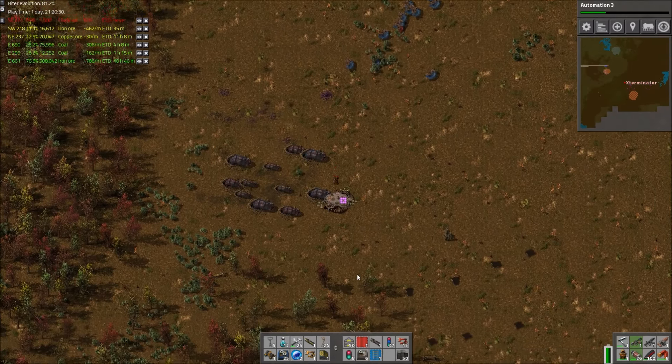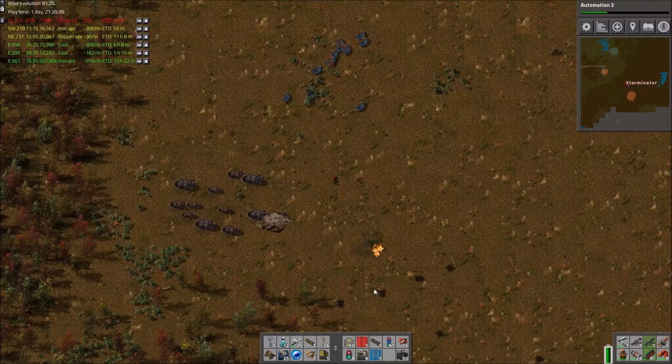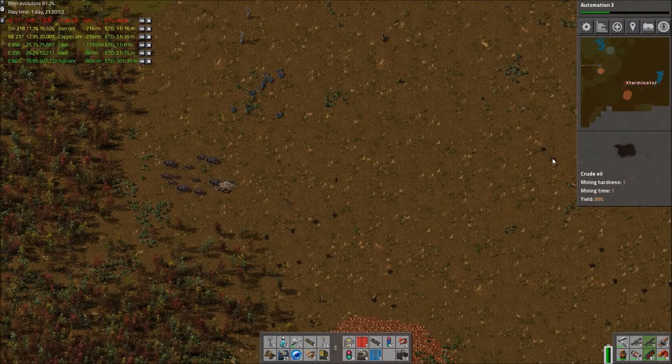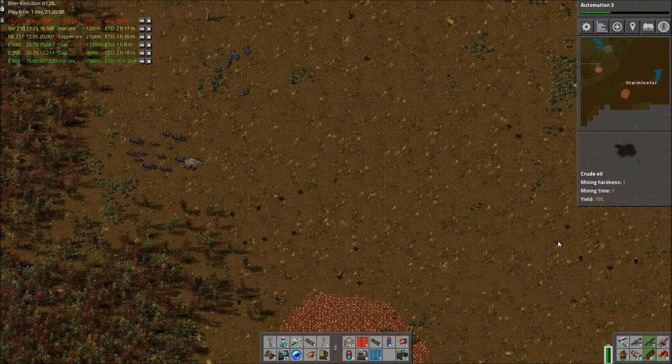Just one base again here. Rocks don't burn, unfortunately. Nice oil fields down here, though — they're actually pretty shitty. Did the new map gen settings change this stuff? Kind of looks like it, because these are complete crap. It's probably because I don't have Train Outpost mod enabled — if I did, these would be better like they used to be.